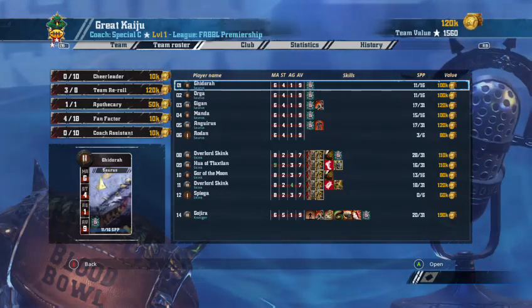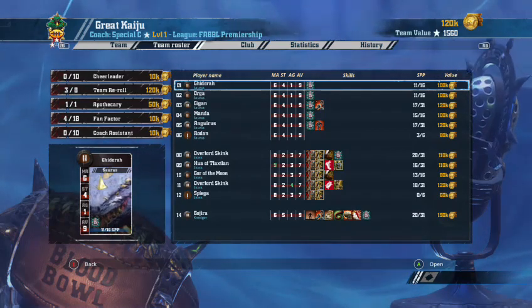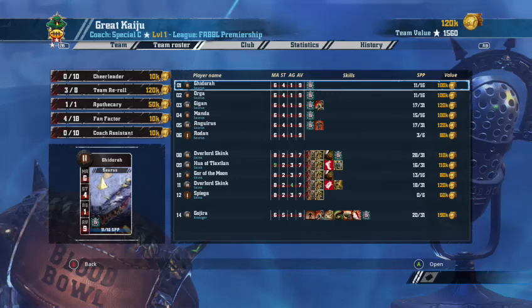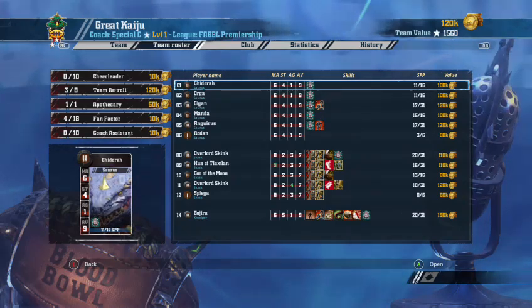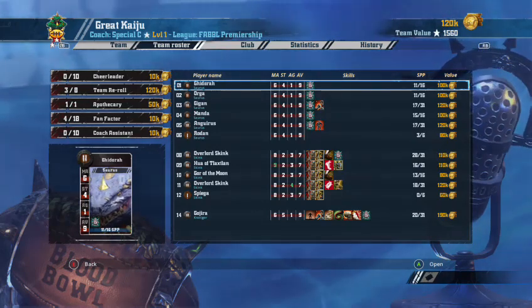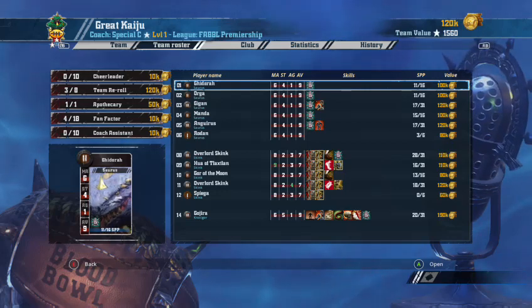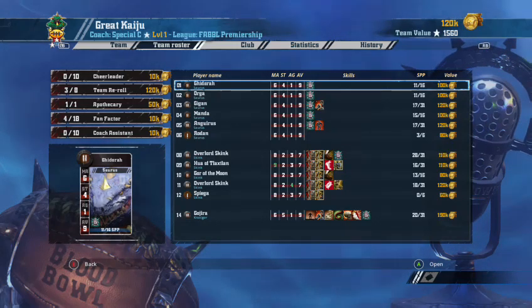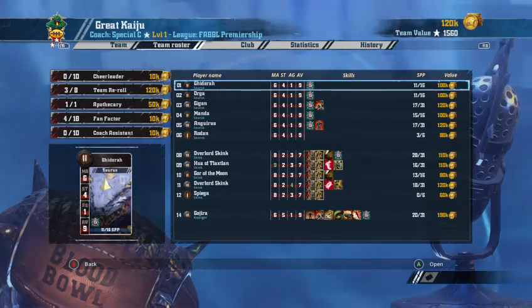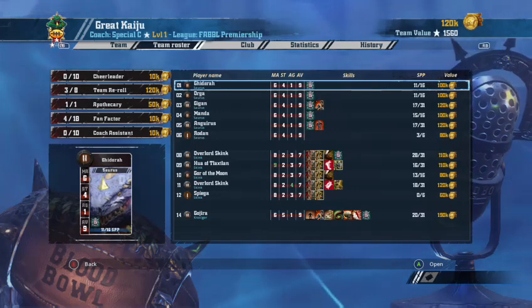Next up is Great Kaiju — Pacific Rim themed. Bless their cotton socks, this is not a skilled team, but interestingly there's Agility Four with Leap straight off the bat on number eleven. I like Agility Four with Leap on a Skink — that's a pretty good piece regardless. Also a Movement Nine Skink. He's got Block on the Claw goal and the makings of something, but a lot of growing up to do.